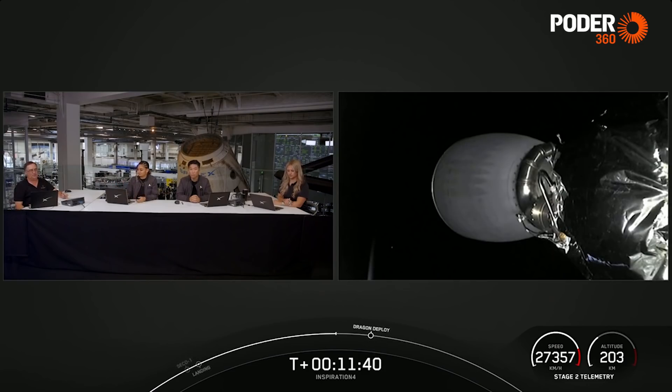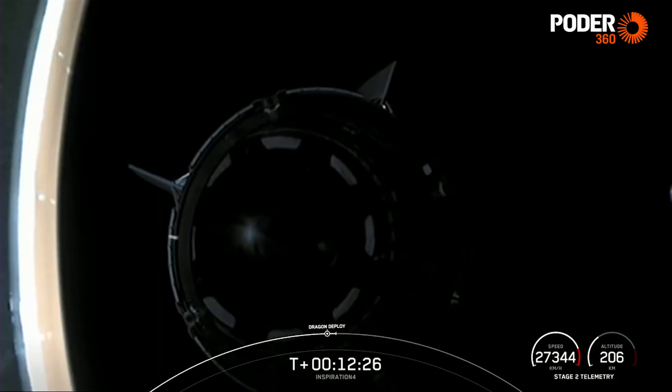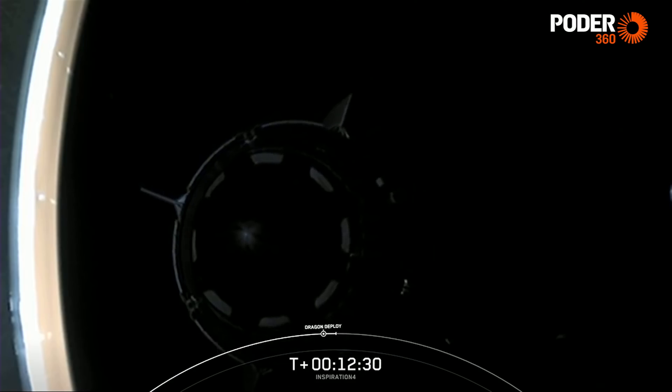This is almost similar to the terminal count — another check before the next event. We're about 30 seconds away from separation of Dragon from the second stage. The view on the left-hand side is a view of the unpressurized trunk section of Dragon. When we do see separation, we'll see it push away from the second stage and make its way into orbit. Once again, Inspiration 4 has lifted off from pad 39A. They are now in orbit around Earth. Separation confirmed. Dragon on the left of the Falcon 9 team — appreciate you, thank you. We gave you a great ride to orbit. Enjoy your time in orbit and we look forward to flying again with SpaceX.